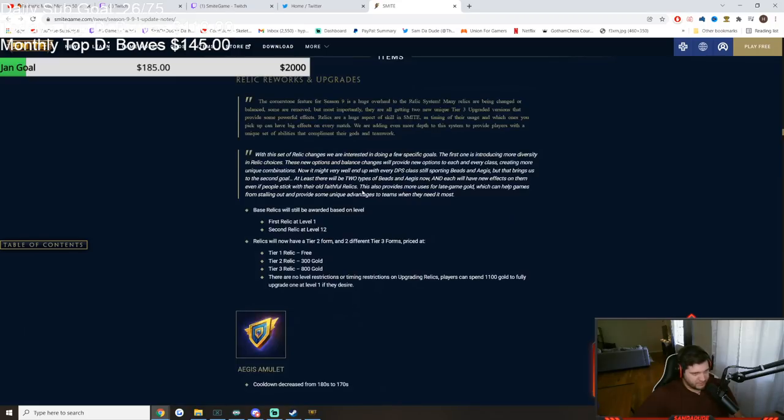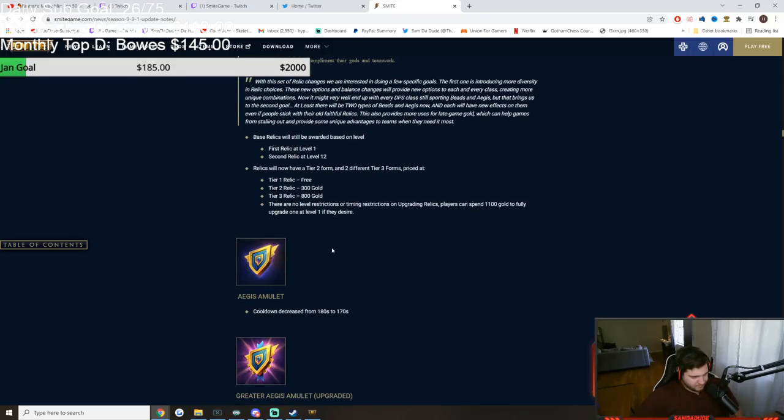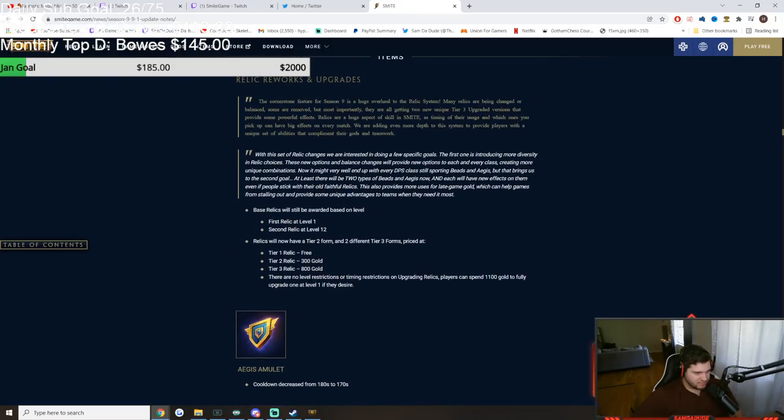Arena — it's just Arena. Now we get into the actual changes. Relics now have upgrades to them. The tier 2 of the upgrade is 300 gold — used to be 500 gold, now it's 300 gold. And you can upgrade to tier 3.